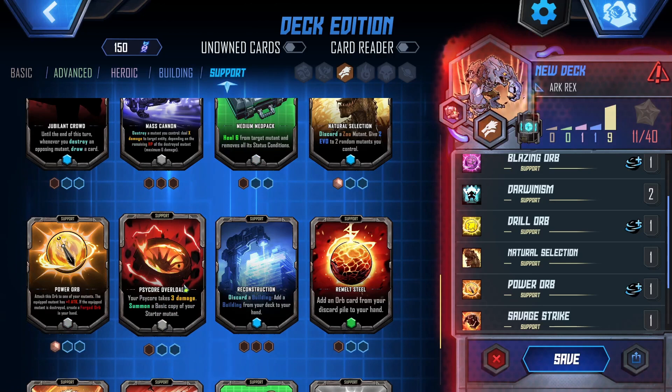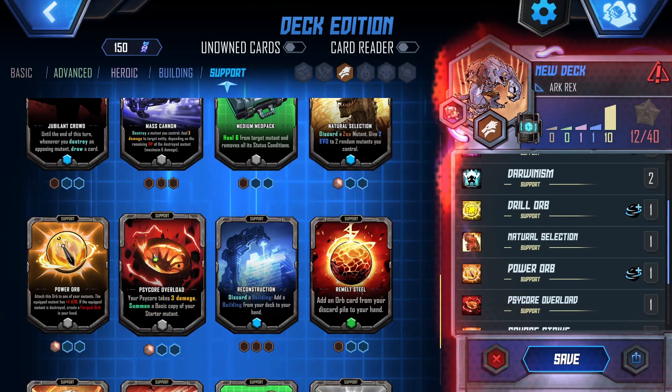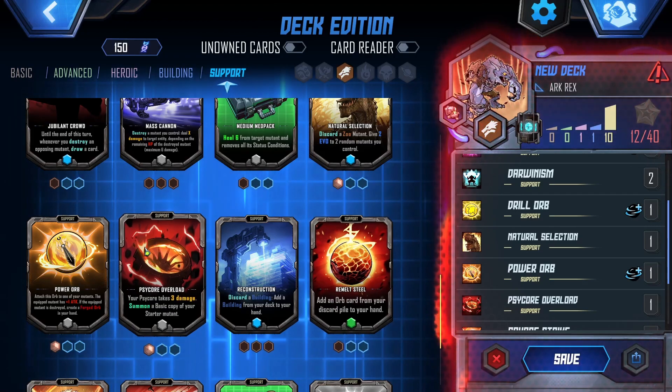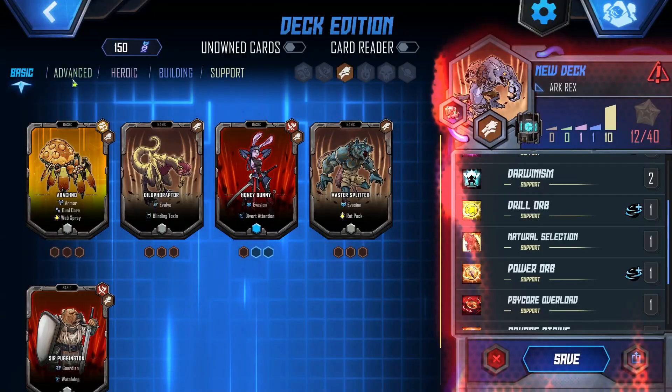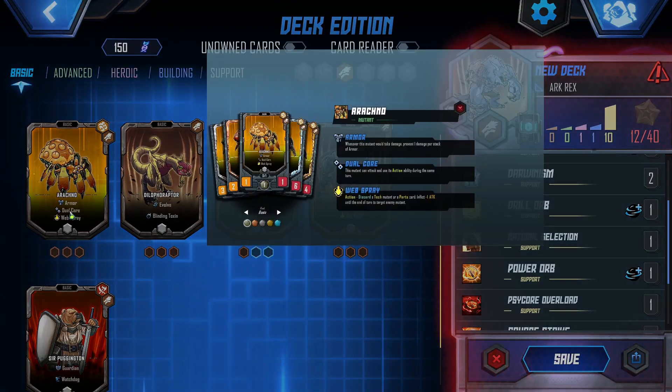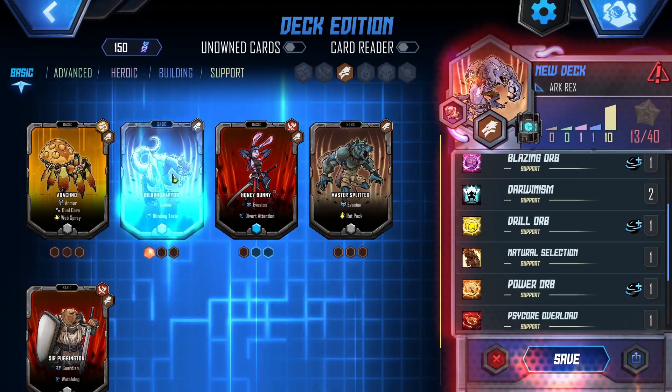I think we want Savage Strike here. Healing itself may be nice, drawing a card makes sense. Psycore Overload might be nice to get another thing on the field of battle quickly. Armor Dual Core — it can use its action ability, which is discard a tech mutant or a parts card. I don't think we're going to go that route.